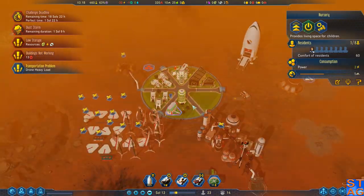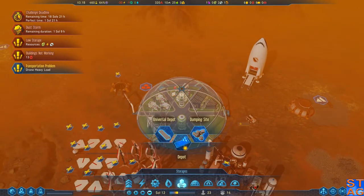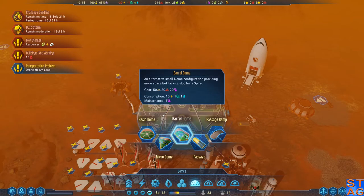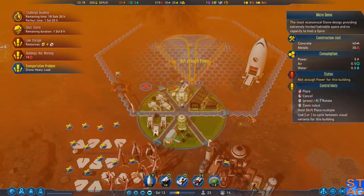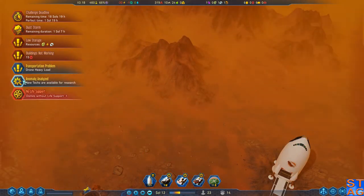We have a baby born on the planet — yay. I mentioned in the last episode, my plan right now is to build a barrel dome or a microdome right up here.